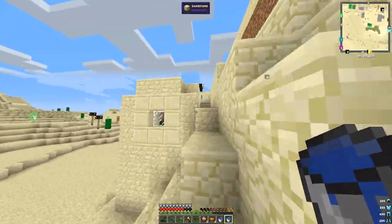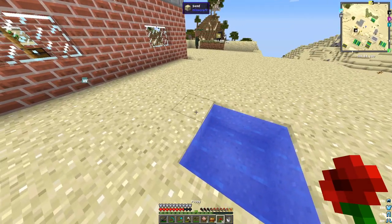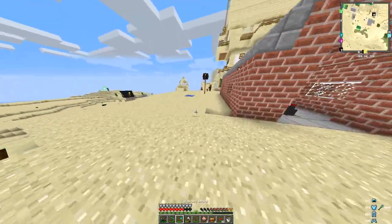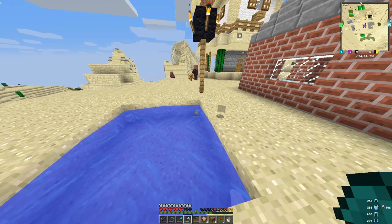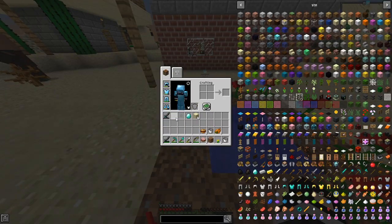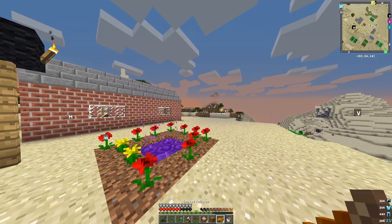Now we need to go find a place to do it — somewhere near my house. I can't do it on sand, so let's get a couple grass blocks. Twelve will do. Then we dig around, place the grass, fill in the water, and do the last step. Hey, it worked! Sick! Alright, so we just made ourselves a portal, boys.